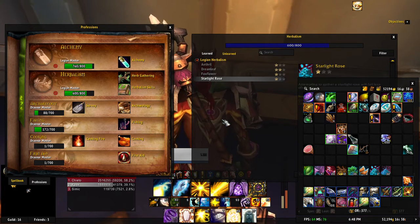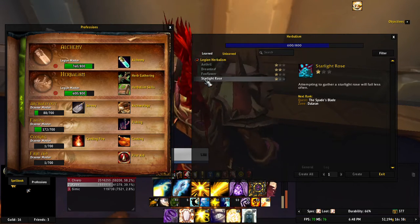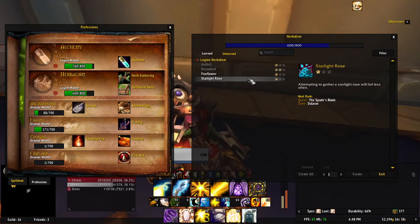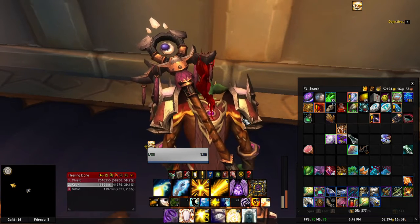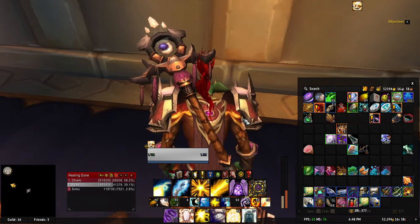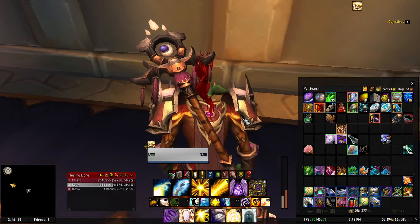To actually get Starlight Rose you need to get the first rank: get the sample, go to Dalaran, hand it in. Even with rank one you can still get enough — I normally only farm for about 20 minutes. There are probably about four herbs in one small area, and you'll probably get one or two out of each cluster. That 20 herbs will sell for about 3,000 gold, so the more you farm the more gold you get.